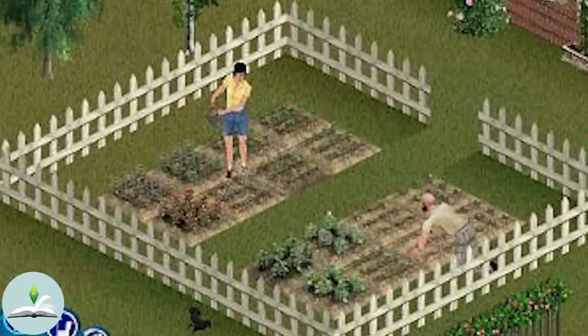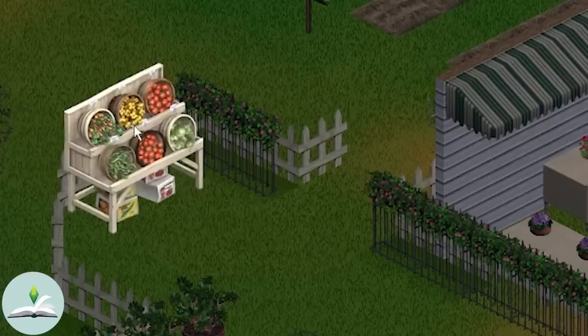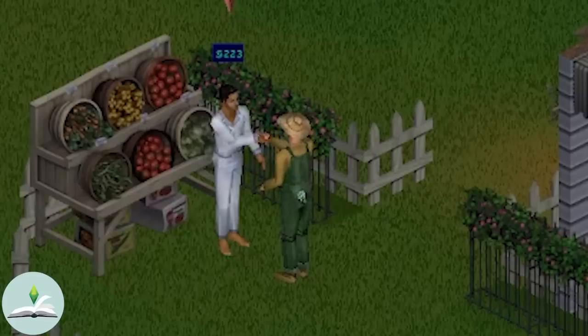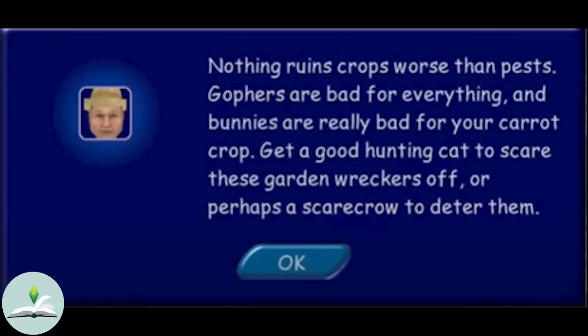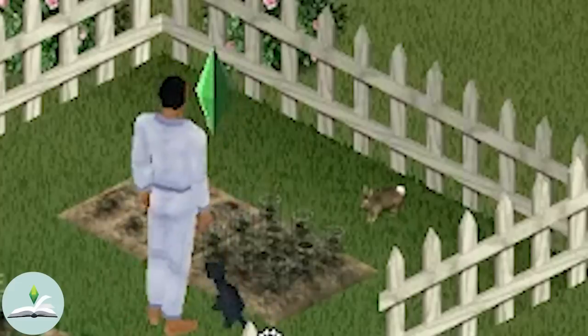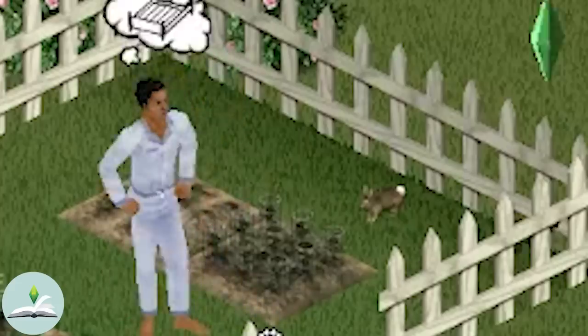Selling your vegetables tells you all about how you can turn your gardening into your business. Any community lot that has a vegetable cart can be used to sell your produce. If your vegetables get big enough, you can sell them directly to Bob and he'll give you a good price for them. Bob also gives some small tips to get you started such as watering, pulling weeds, and keeping pests at bay. Pests include gophers and bunnies and the main tip is to get a hunting cat or a scarecrow to deter them. Gardener Bob also offers a plant tonic that he describes as having astonishing results on his own crop — and then follows all that praise with 'use at your own risk.'